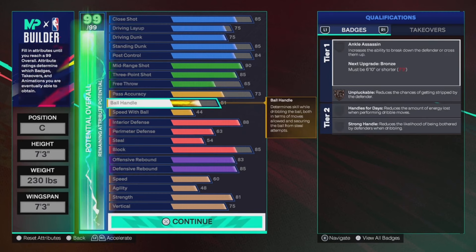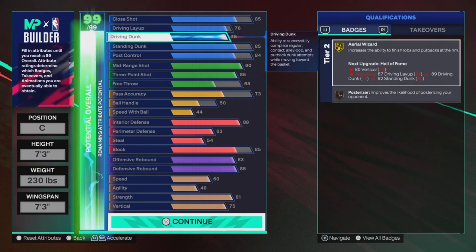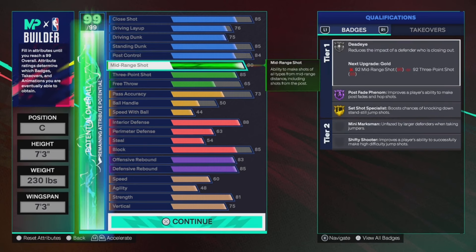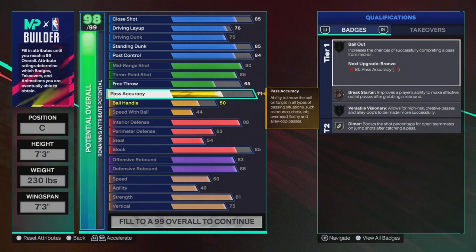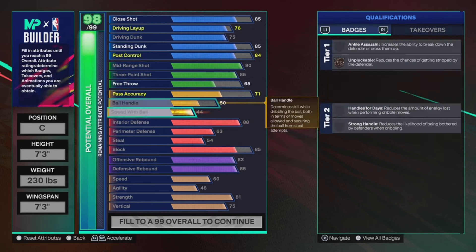I put pass accuracy at 73 because centers are known for getting passes stolen, and at 73 I can get Dimer. So if you're running Rec or Pro-Am with a guard, he'll shoot non-stop green lights because you have Dimer — and you can have Dimer on Silver as a 7'3 center. For ball handling I put it at 50 so I don't get ripped easily, and speed with the ball is maxed at 44. Pass accuracy can be adjusted depending on your play style.